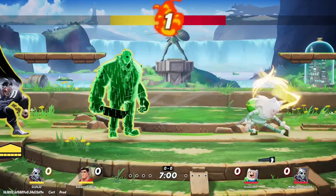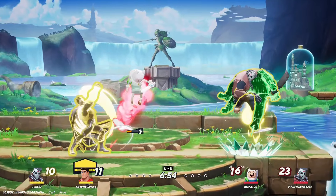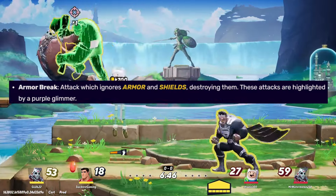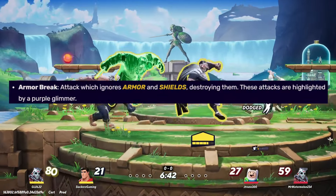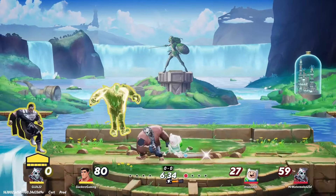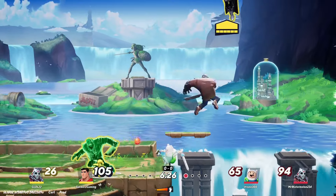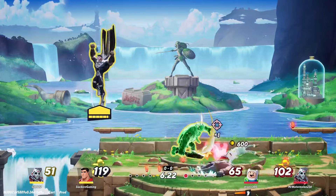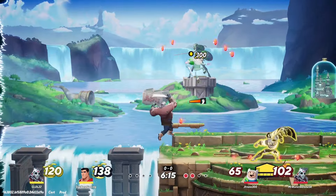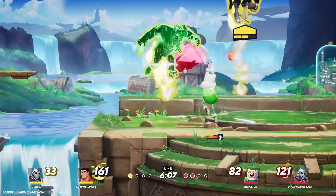This move could have its own gameplay effect — specifically, the chomp will have armor breaker. When used, it ignores any armor or shields and goes straight through to hit the opponent. So it doesn't matter if you're facing Wonder Woman with 18 stacks of armor — this will go through it. The attack itself will be startup-heavy, so Pennywise kind of gears up for a second or two and then lunges forward for the chomp. The heavy startup lag is balanced out by the armor break effect.